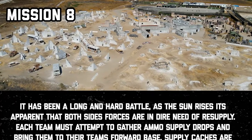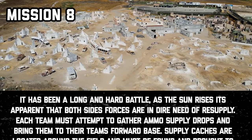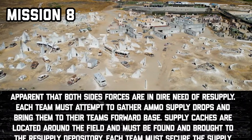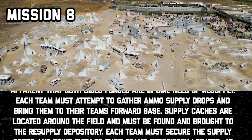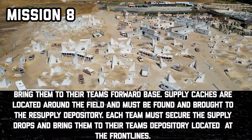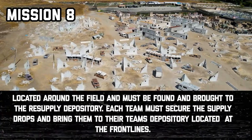Each team must attempt to gather ammo supply drops and bring them to their team's forward base. Supply caches are located around the field and must be found and brought to the resupply depositories. Each team must secure the supply drops and bring them to their team's colored depository, located at the front lines.